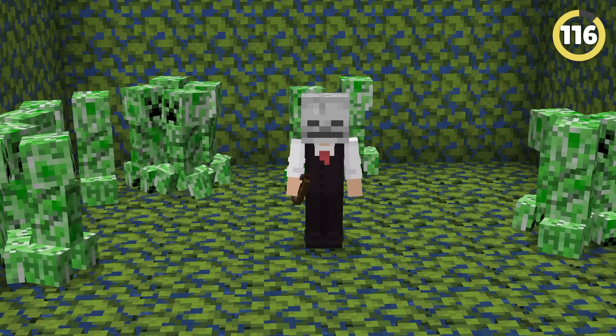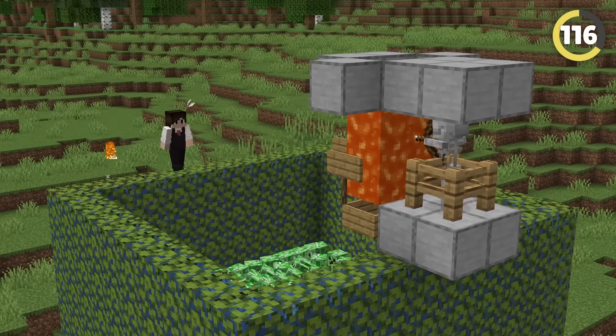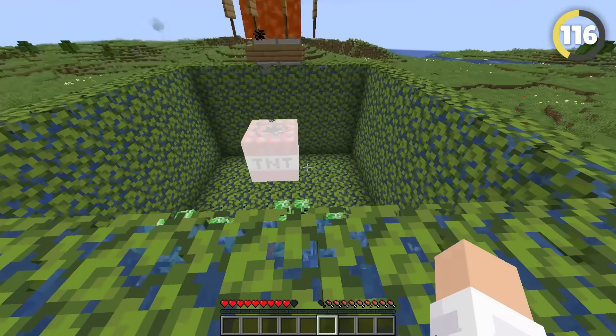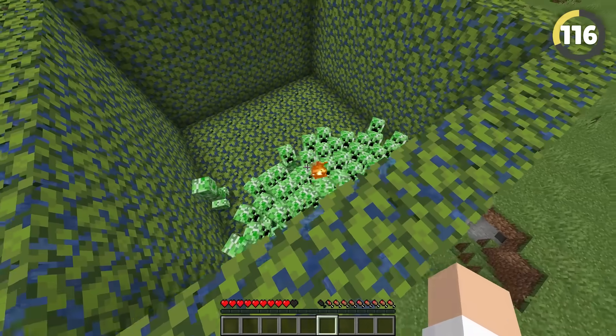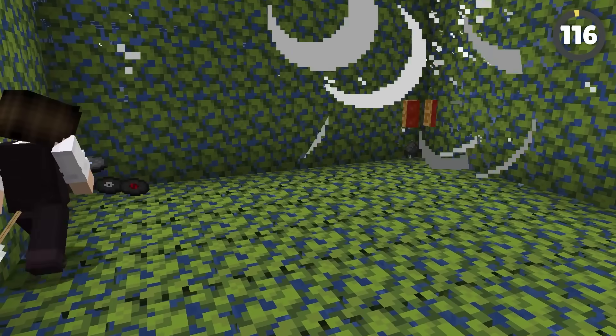There's actually a super clever way to get music discs. Skeleton arrows will turn to fireballs when shot through lava, and can even light TNT. This means you can collect a bunch of creepers in a pit and blow them all up with a skeleton like this, and end up with dozens of music discs almost instantly.